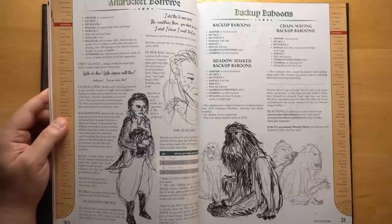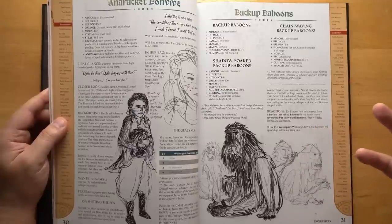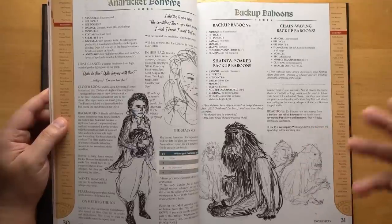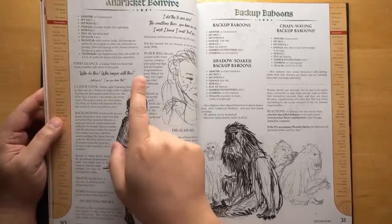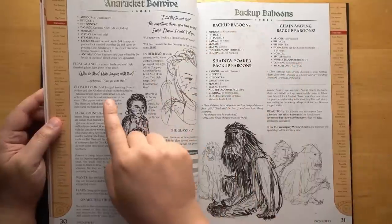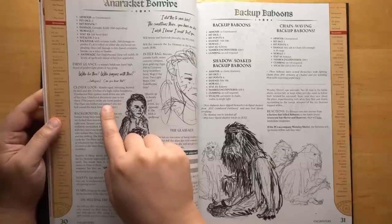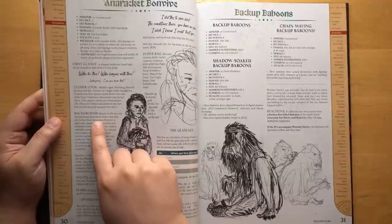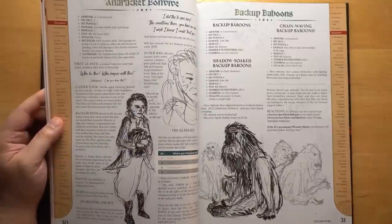The encounter section has the NPCs and the monsters you're going to be running into, and they all have incredibly vivid descriptions along with really great art by Scrap Princess. The art for these is a lot cleaner and a lot more readable than some of Scrap's previous stuff in books like Veins of the Earth or Fire on the Velvet Horizon, and I quite like the style. Patrick's descriptions are also great as usual. For example, this is Anoraket Bon Vive. Clothes look: middle-aged, sweating, stained by dust and dirt. Clothes of a high-status bourgeoisie. Translucent blue spatter mark down one side of her face. Clutches a document cased to her chest. Background: Rarely in life has any human being been more aware that they are as effed as Anoraket Bon Vive is right now. Amoral, compromised, and endlessly overlooked — Bon Vive writhes with the cancerous wrath of a coward who realizes they have sold their soul for nothing.